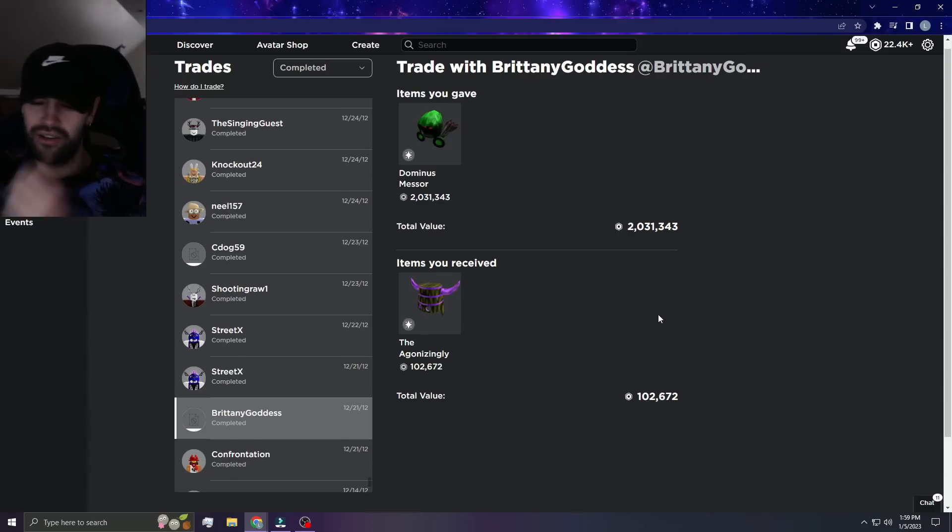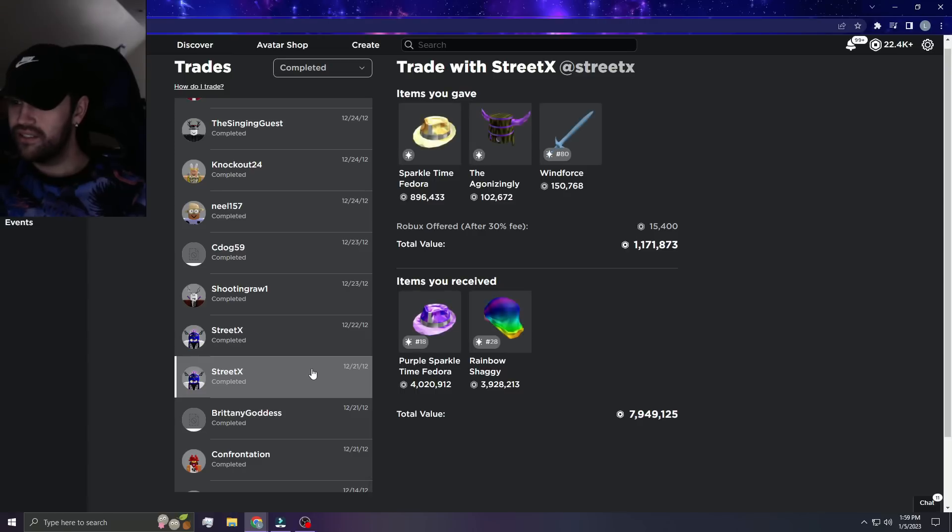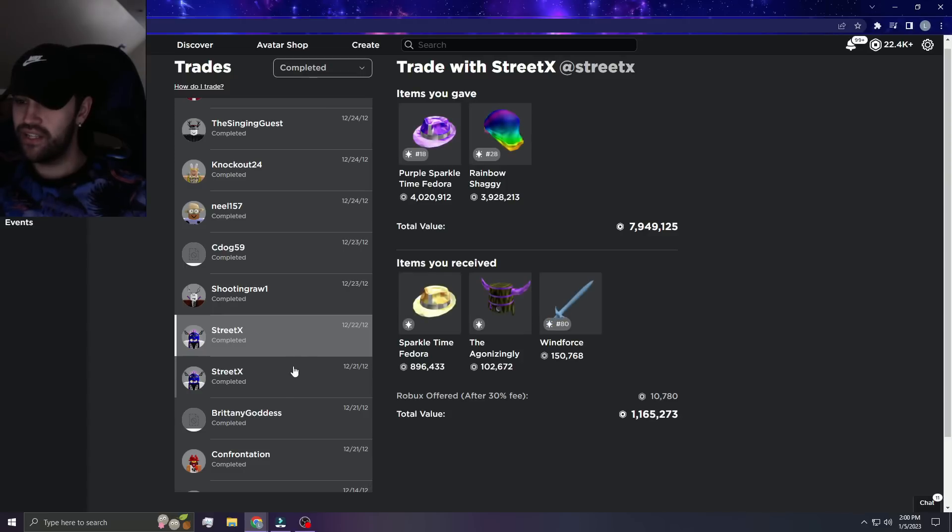Astronomical L — Messer for the Doom Bucket, oh my goodness. Now this trade here is gonna be one of the biggest W's in history looking back, because Rainbow Shaggy and Purple Sparkle — this would take you close to like 15 million value to get. You could get this for like 1.3 million probably if you're massing.